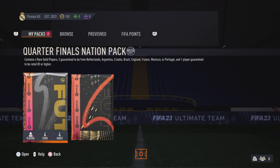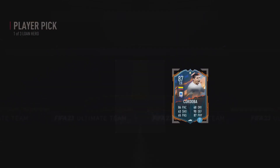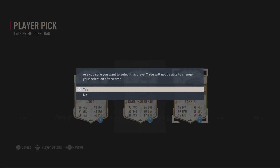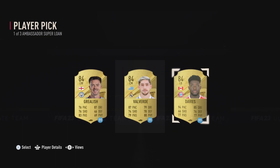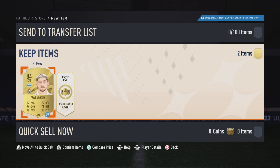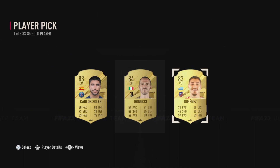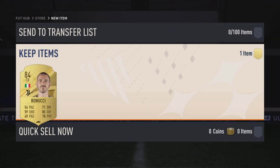Let's open the FUT welcome pack. We get Courtois on loan and then a loan hero - we'll take Cordoba. Prime icon loan - I'll take Yashin in gold even though we have Courtois. One of three ambassador super loan - I'm going Valverde because we don't have any midfielders yet. And for the 83 to 85 gold player, I think we'll take Bonucci to help strengthen the back line.